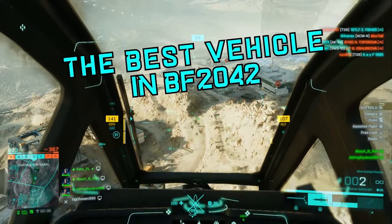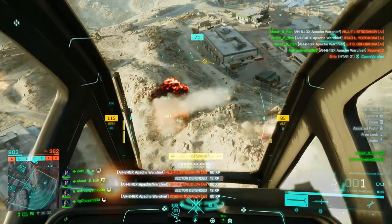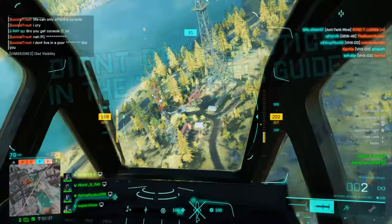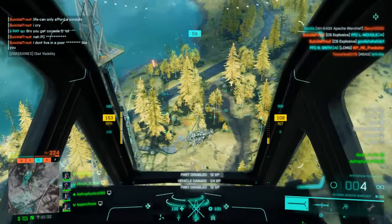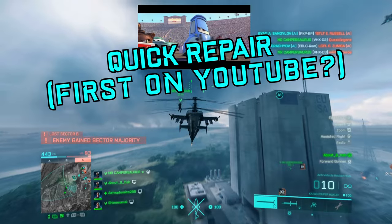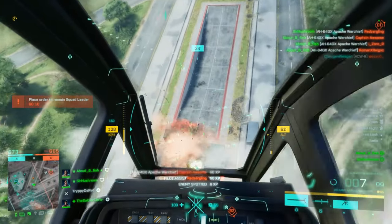The attack chopper is one of the best vehicles in Battlefield 2042, and in this video we'll cover everything you need to get started doing some decent air support. This chopper went from being a flying brick with no real firepower to literally the best vehicle in the game. We'll cover all weapons, why and why not to use them, how and when to engage and when to seek cover, a rundown of your main threats, and how to do quick repairs up in the air.